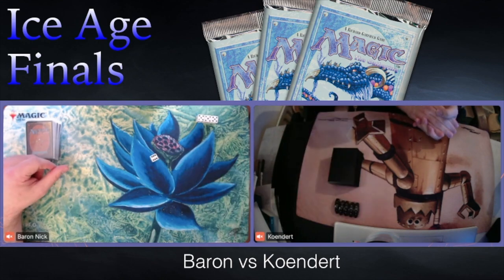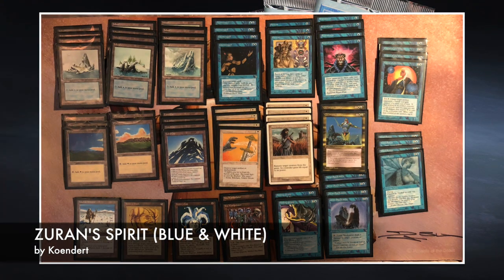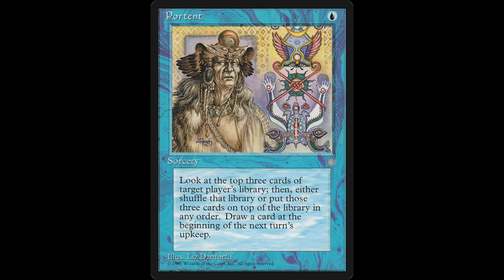Let's start with the deck of Kundert — blue and white Zurn's Spirit. I expected the blue-white deck to make it very far in this competition because Ice Age gives you the basic cards that make blue-white so good at control: Counterspells, Disenchants, Swords to Plowshares. But the great thing is Ice Age also has really good card drawing — Brainstorms and Portent. I actually find Portent better in an Ice Age only format even though it's a sorcery speed card.